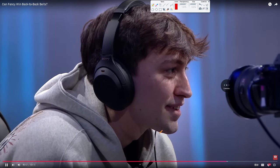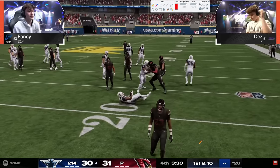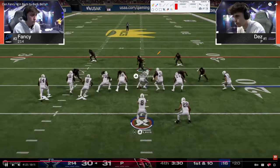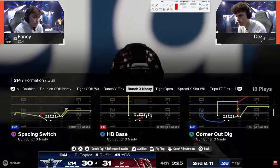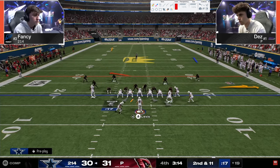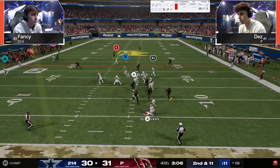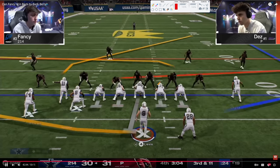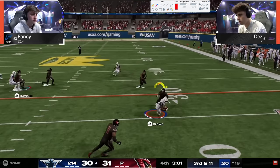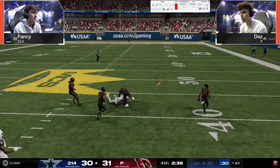Starting out here - not looking great. Third and eleven, Fancy is kind of messing around. Throws the slant, gets a nice gain. Now we're in a fourth and three situation, ball on the line - really surprised Fancy is on fourth down this early. That's a crazy throw. If you don't realize the seam streak is the most powerful play in the game - there's your field goal. That's it. Ultimately Dez does have three timeouts, so Fancy needs to get a first down. The thing that's a little advantageous about Dez getting that two-point conversion is that if Dez gets the ball back and scores three, he wins the game versus tying it - just kind of an added layer.